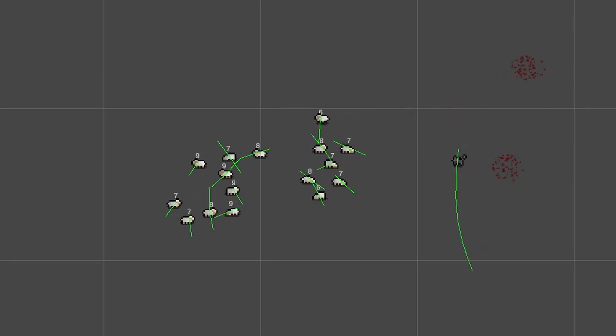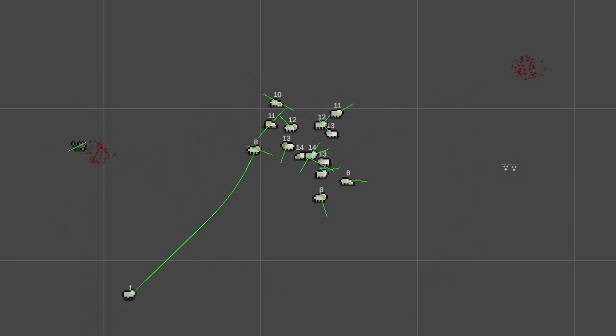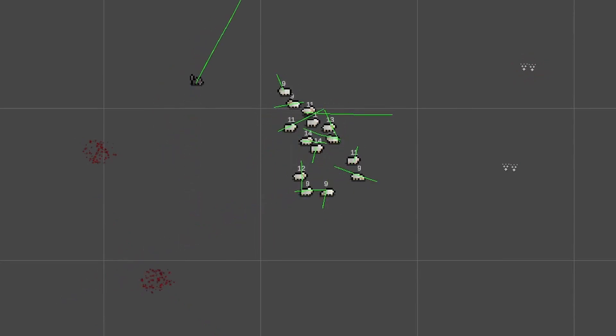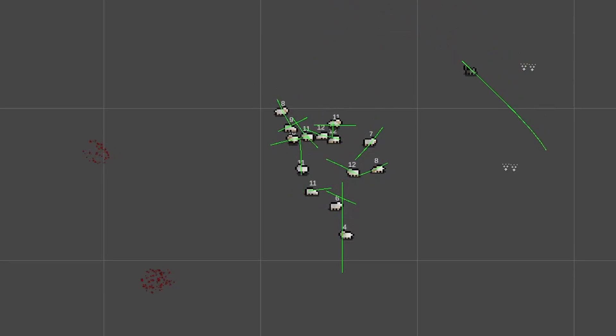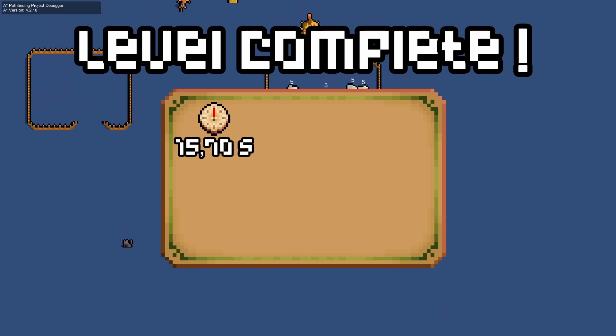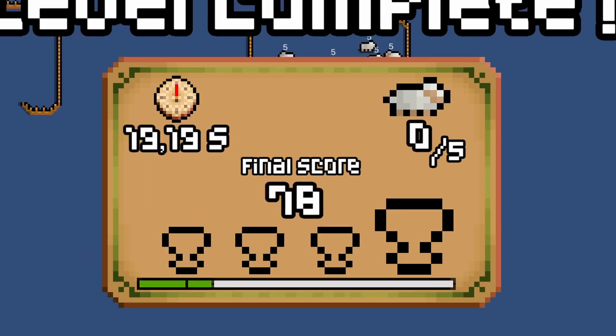Day 7 started really nicely, but it would not last. I slightly adjusted the wolf to make him get in contact with the sheep much easier, and this turned out really satisfying. The wolf now makes the sheep flee, and it now feels much more organic — I could watch this all day. Back to the level success screen — this took me the rest of my day, and there was always something wrong.